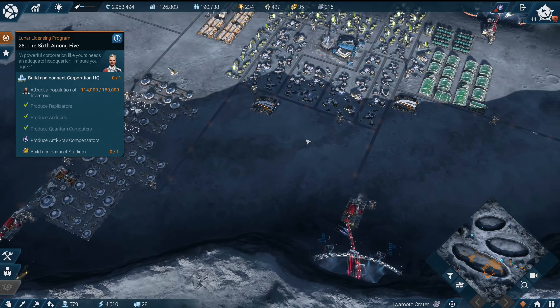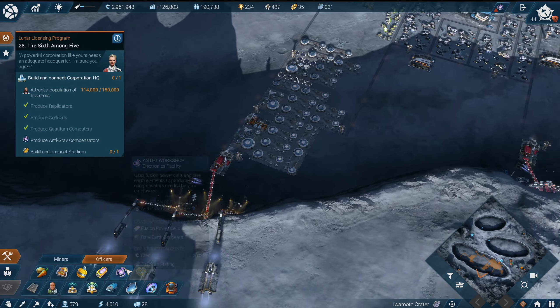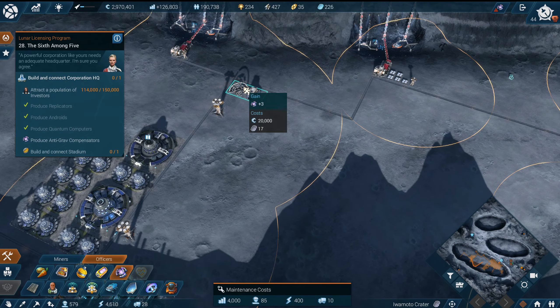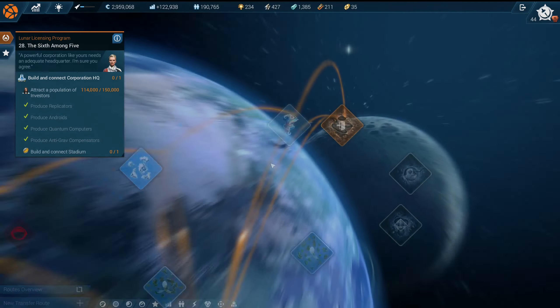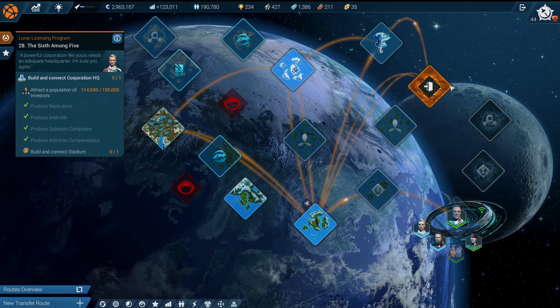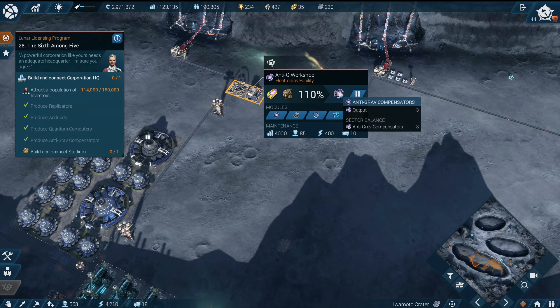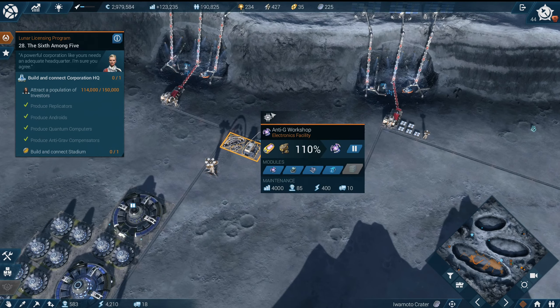Now we have that set up. Where's the antigrav component — did I not place down an antigrav component factory? No, I did not. So what do we need for antigravity components? We need 18 antigravity confiscators, not components, sorry. These need fusion cells.